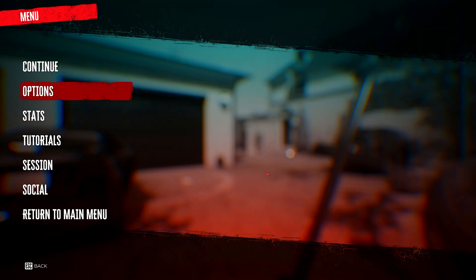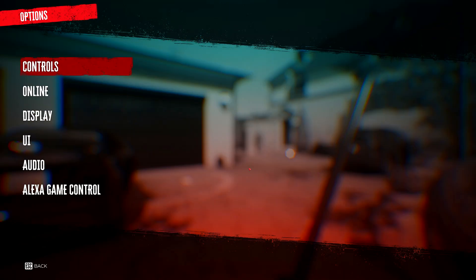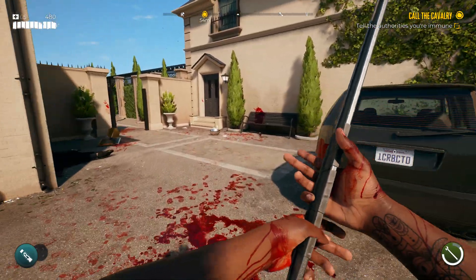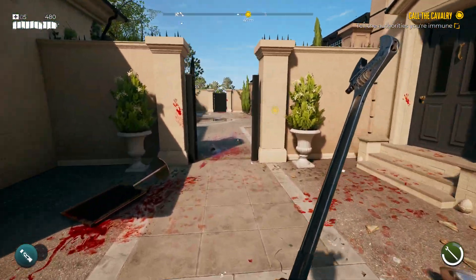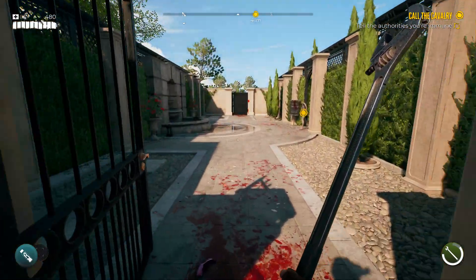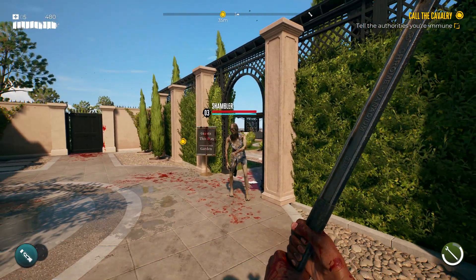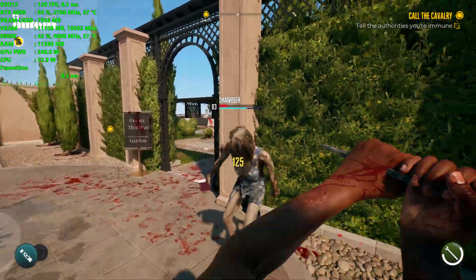Also worth noting is that this game has Alexi game control, which sounds interesting. You can apparently call zombies over to you using your microphone — like if you walk into a room with a zombie not facing you, you could say 'hey' and it'll turn around and come toward you. That might be fun to try if it works with a regular PC microphone.